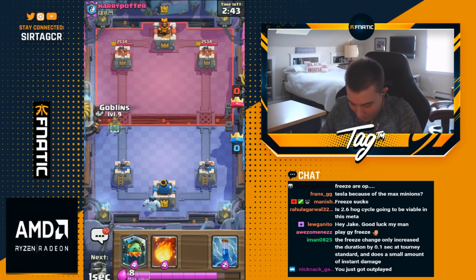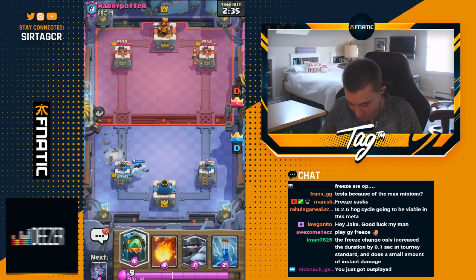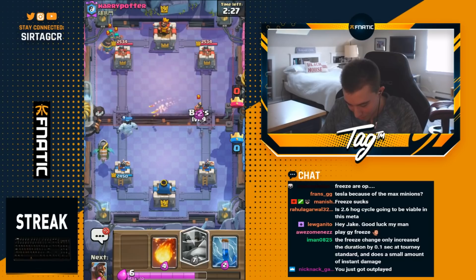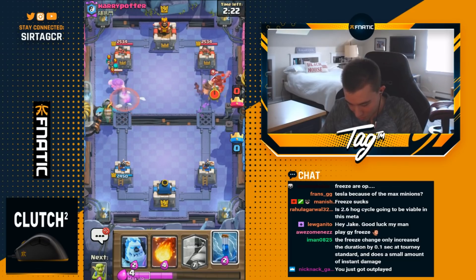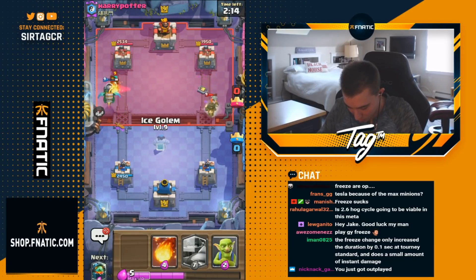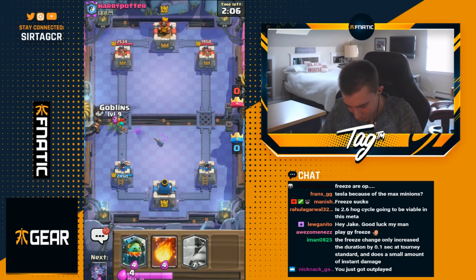I'm gonna go for an Ice Golem in the back — we'll see what's up. Harry Potter is here. I'm gonna drop goblins at the river; he's gonna go for a Princess. He goes in for a Level 13 log — he's got that gold. I'm gonna go in for the Inferno Dragon in the back; I think the Princess locks onto the ice column. I'm going to go in for bats and a Hog Rider to make some offense. I'll probably have to go in for an Ice Golem to kite the Dark Prince and deal some damage on top of those Rascal Girls.